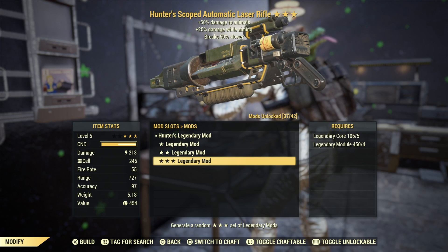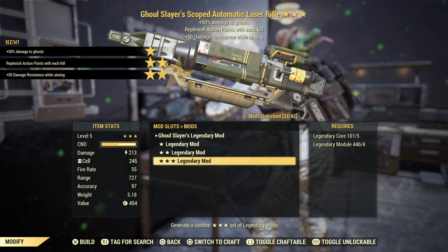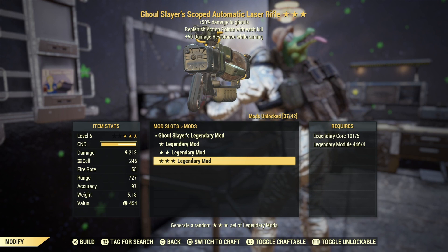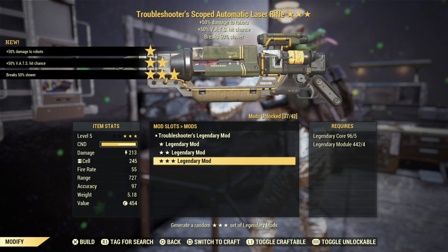We have two more shots. Getting another Ghoul Slayer but this one is replenishing action points with each kill and 50 damage resistance while aiming — again not a good roll. One more for this. Getting a Troubleshooter's with VATS hit chance and breaks 50% slower.